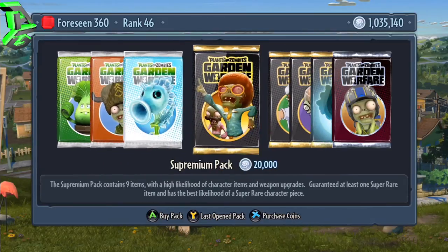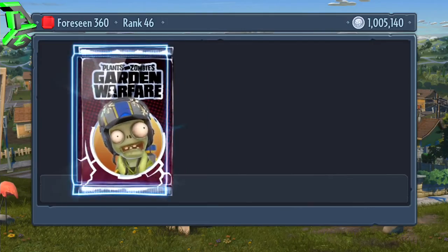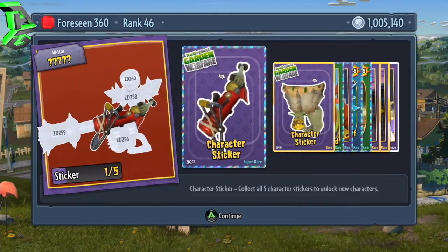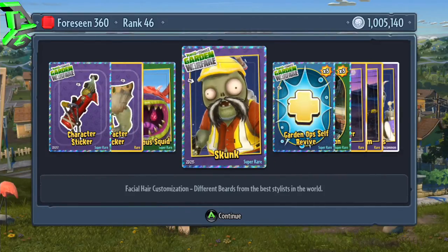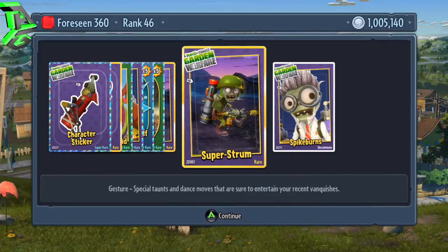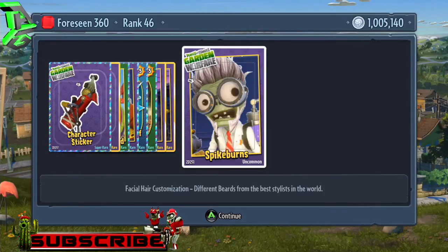What I'm going to do now with this million coins is go in and get some of these Zomboss Down packs, because obviously that's the only way of unlocking the DLC characters, and I've not actually opened up a single one of these packs yet. So I'm going to get straight about this, get some of these coins spent, and try to get through this as quickly as I can — because I don't want this video going on too long and bore you guys. So character pieces here — one for the all-star and one for the engineer by the looks of it. Dangerous squid — just a customization piece. Skunk moustache — wouldn't like that hanging below my nose! Garden up self revive, snap dragon reinforcements, woodpecker rock gesture, super strum gesture, and spike burns facial hair customization — that's your sideburns there.